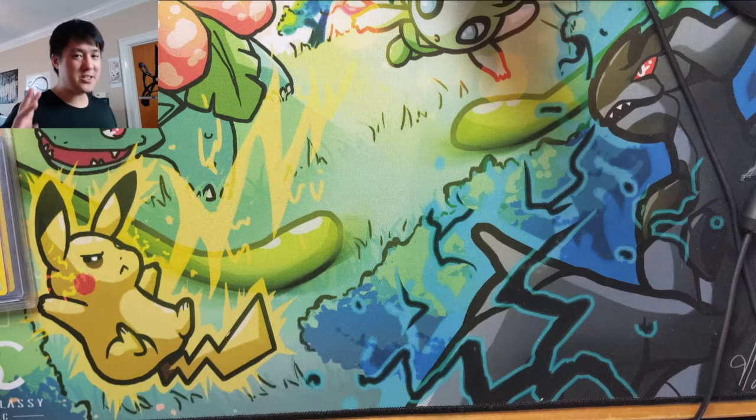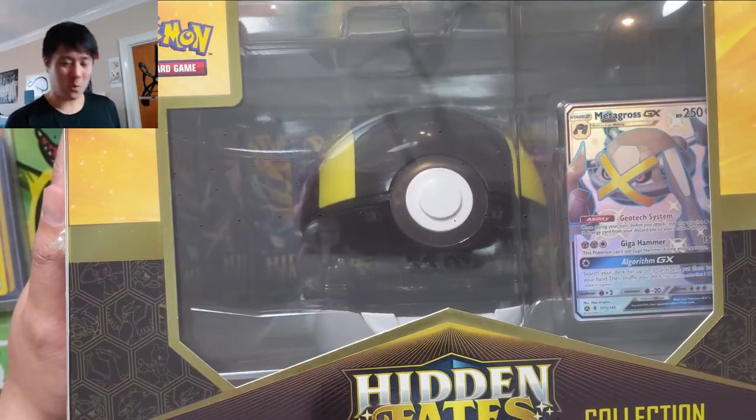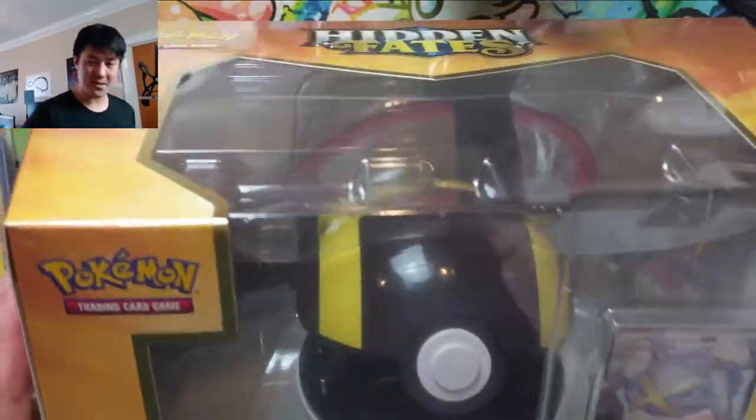We're going to change up our strategy a little bit. It's been a while since I've seen one of these boxes — we got the Ultra Ball featuring Metagross. After the first one it's like, alright, this thing is just kind of bulky.